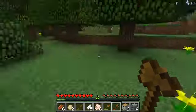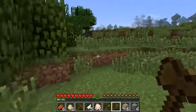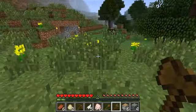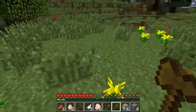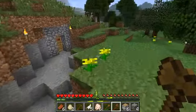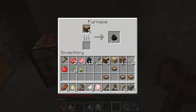From trees as they die and as the leaves fall away, apples will drop. They will drop from any type of tree — don't think it's just oak trees, all trees are apple trees in this game. Also from trees as they fall you will get tree saplings that you can use to plant more trees. I'm looking for seeds because at some point I will make a small garden, and you get seeds for your garden from grass.